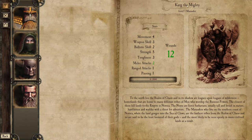Their names are procedurally generated — each time you start a new game they might have a different name. To the north lies the realm of chaos, and in its shadow are leagues upon leagues of wilderness — hinterlands that are home to many different tribes of men who worship the ruinous powers. The closest of these fell lands to the Empire is Norska. The Norse are fierce barbarians, usually tall and broad in stature, hard-bitten and warlike with a thirst for adventure. The Marauders who live on the southern coast of Norska are the furthest tribes from the realm of chaos, and are said to be the least favored of their gods, and the most likely to be seen openly in more civilized lands as a result.